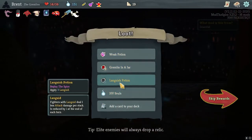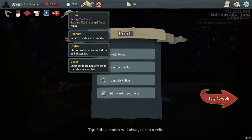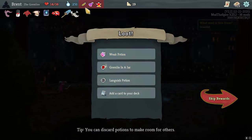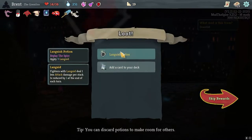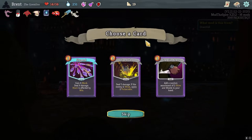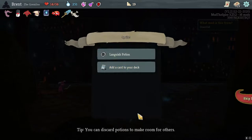Toy Ornithopter for some healing. Souls. Potions are pretty good. And weakness is just... that's better. Resurrected Gremlin is probably better than this one. I don't think I'm going to take the Languish. I need to remember to actually just drink them. I think we're good.